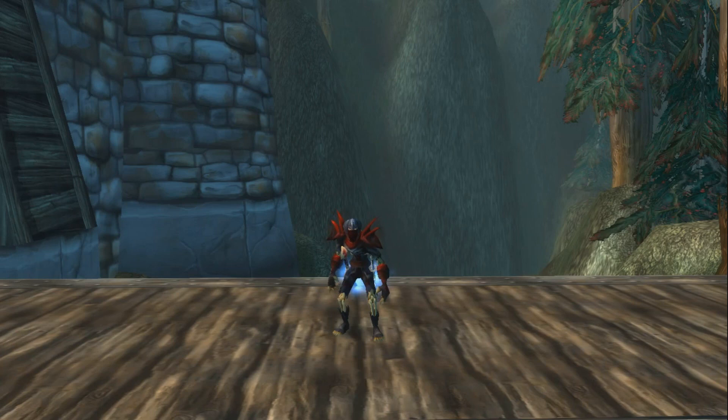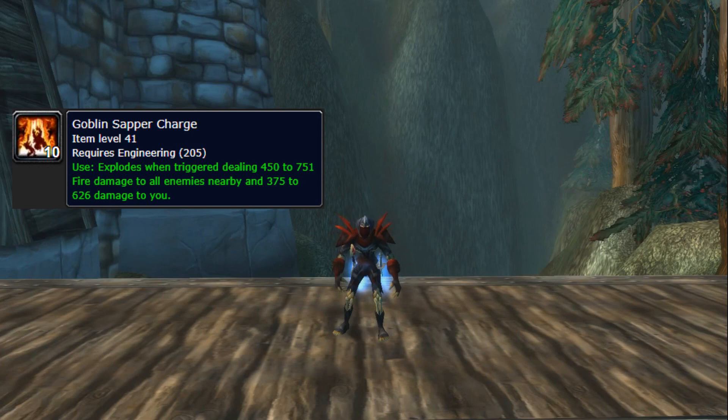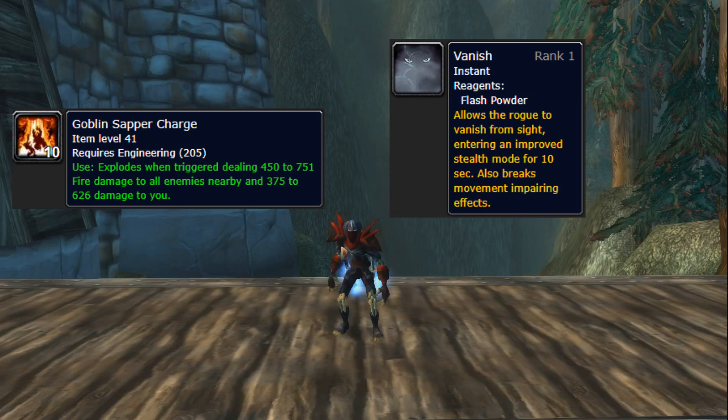My third tip is about global cooldowns. You have to pay attention to what spells are on and off the global cooldown. For example, Goblin Sapper Charges are off the global cooldown so you can tie them in with an Ambush or a Cobalt Eviscerate for big burst. Your Vanish is also off the global cooldown, so if you need to Vanish right away for a Death Coil or a Pyroblast or anything like that you can do it without any GCD delay.